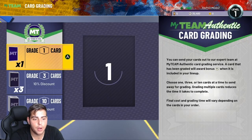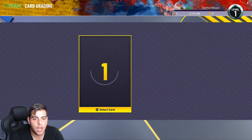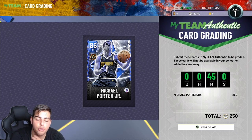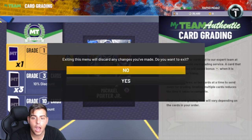Card grading services — let's say I put in this card here. He's 250 MT and it takes 45 minutes. If he gets Gem Mint grade, you get a better MT boost. Every game you play, you get an MT boost, and the higher overall the card is, the higher the MT boost you get.